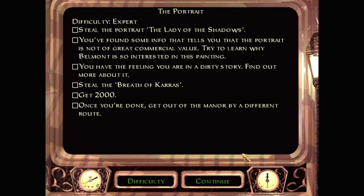Welcome back to the Black Frog. It's time for Episode 2, The Portrait — Steal the Portrait, The Lady of the Shadows. You've found some info that tells you that the portrait is not of great commercial value. Try to learn why Belmont is so interested in this painting. You have the feeling you're in a dirty story — find out more about it.